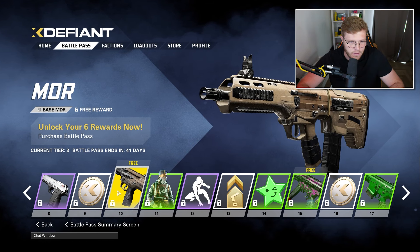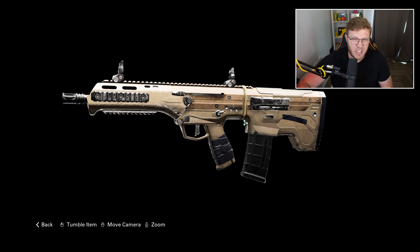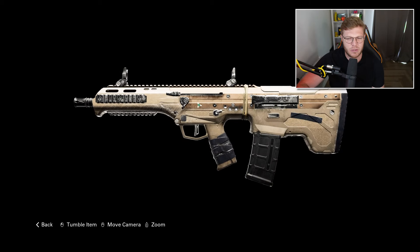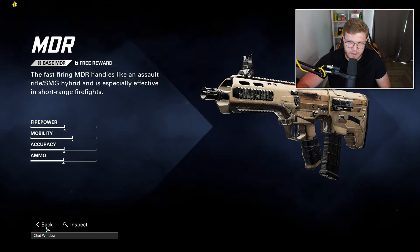That's 200 coins so far. The MDR - this is just unlocking the weapon. There were a few people including Decoy that liked the MDR. I didn't actually get to use it in the last beta, but I think it's quite a good gun - I've heard good things anyway.